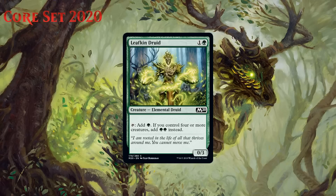Next up we have Leafkin Druid, which for one generic and a green is a 0/3 elemental druid at common. You can tap it to add green mana, and if you control four or more creatures you get to add two green mana instead. Mana dorks are always pretty nice in limited. A 0/3 is a nice body to have since it blocks reasonably well if you need it to. Most of the time this will just be adding green mana in the early going. It also doesn't hurt that it has the elemental creature type, which is well supported in this set. I have a hard time giving reasonably efficient mana dorks grades below B-, and I think that's what this gets. Being able to play your four-drop on turn three is just so great in limited. This is a first pick in some weaker packs.